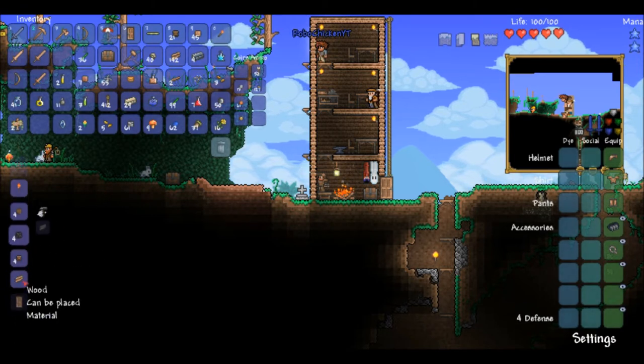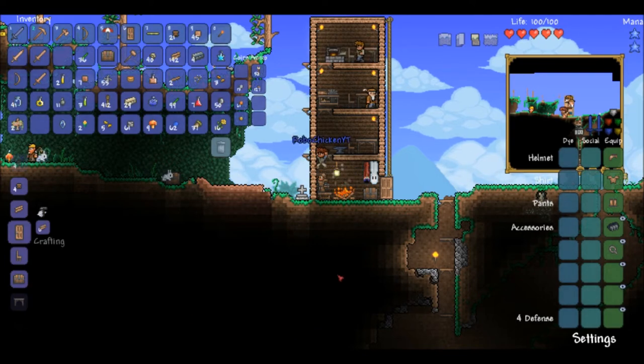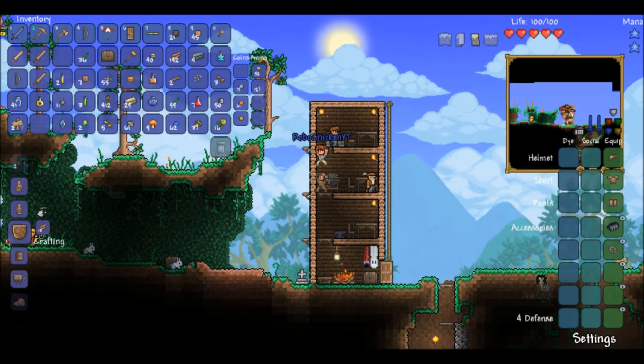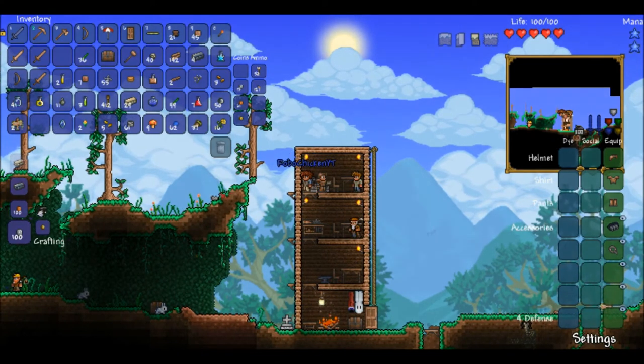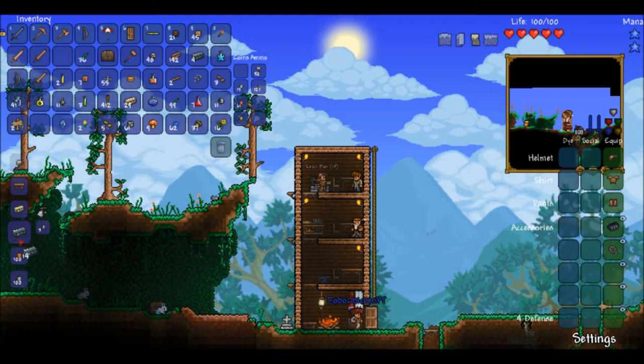Oh great. I've got the furnace up here, do you want to smelt them? Yeah, sure, that'd be great. So I'll head on over to the demon altar and cut off this suspicious looking eye.